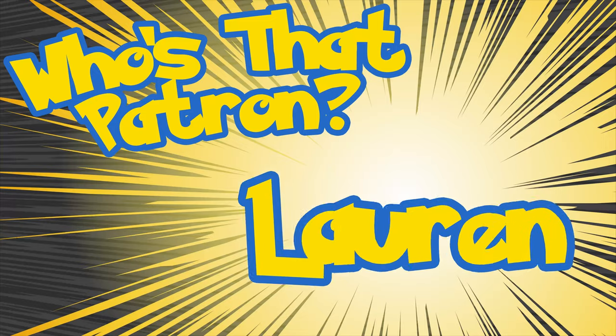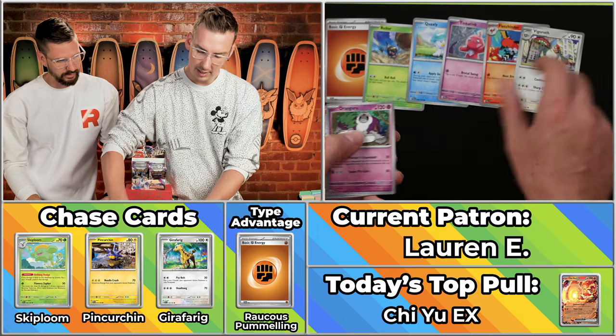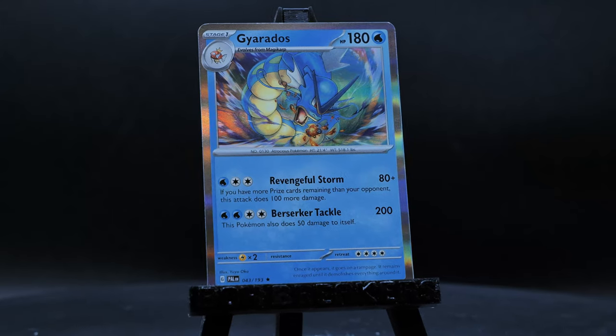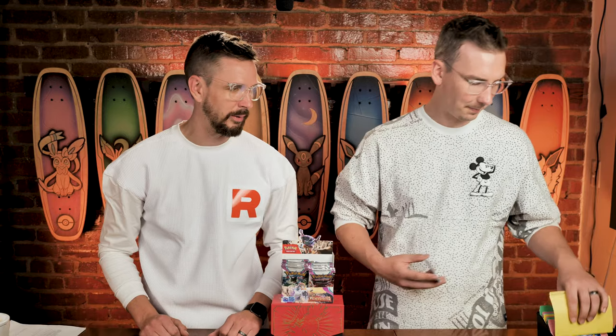Next up we have Lauren — regular Lauren. Not another Lauren. Not Lauren B from The Bachelor. Not Lauren from Name of the Wind. Just Lauren. They've got two points and this is Lauren whose mom was on Wheel of Fortune once, so they've got some wheel experience — wheelin' and dealin'! Lauren's got the wheel. The family's got that wheel energy. The Pincurchin — and that's the right Pincurchin! Fletchinder, Vigoroth, Kangaskhan, Nober. The Clavel and the Gyarados. Unfortunately it's just going to be a four-point pack — our first Pincurchin of the day.